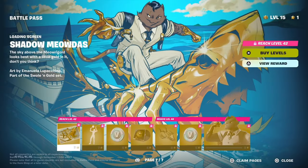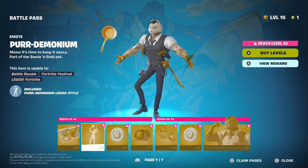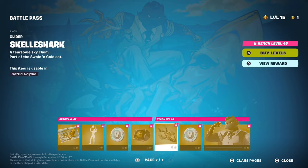At the start of page seven we got the Shadow Meowsicles loading screen, a Prayer Demon emote, 100 V-Bucks, and a Spice Beach Remix jam track.